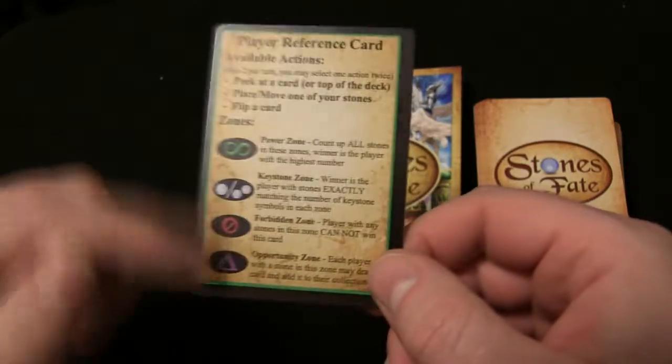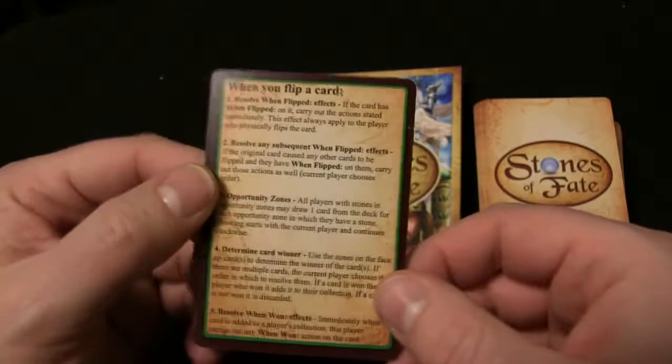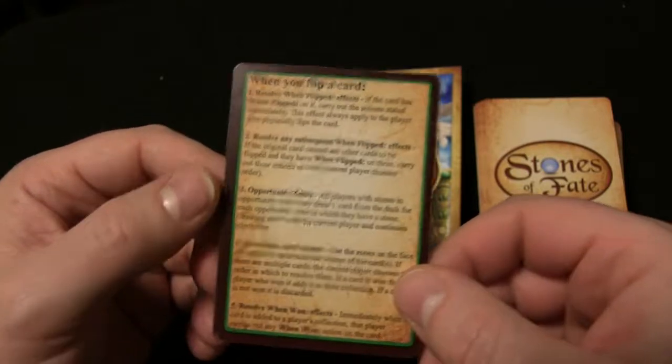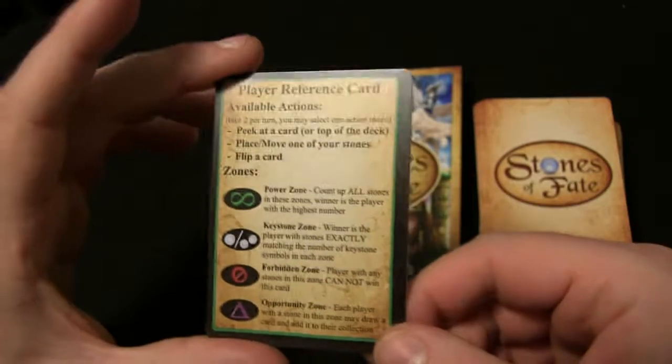Then it tells you what some of the symbols are. On the back, it tells you what to do when you flip a card. When you're flipping cards to score, you can go see our other video where we actually play through a bit of the game.